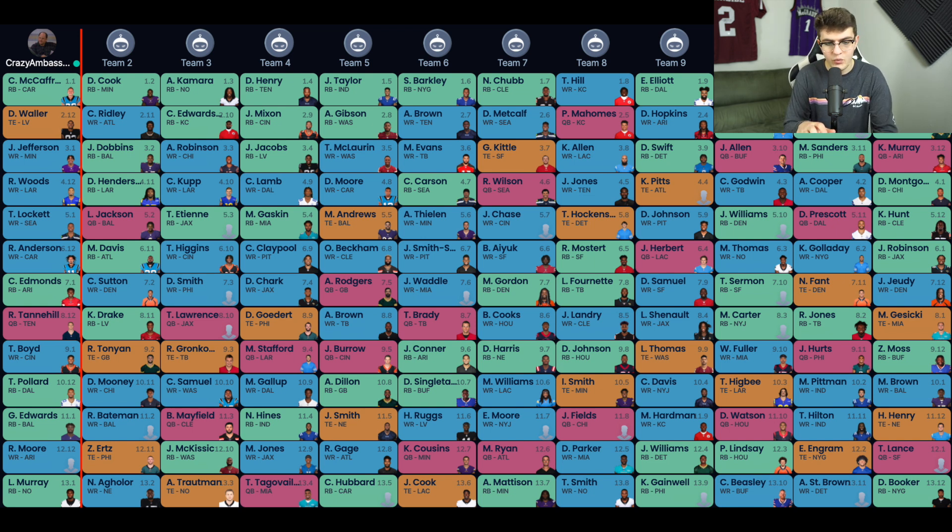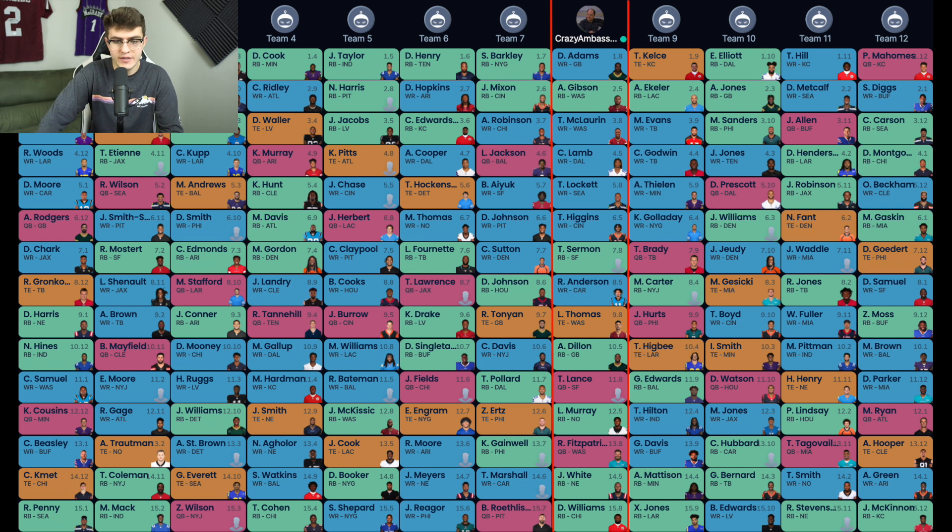We want to brace for impact — injuries, busts — and have more firepower stored in positions that bust less often. At the tail end of this draft, we grab Tannehill late, stack on Boyd in the ninth round — Boyd in the ninth round is just ridiculous value. Then we hammer late round running backs: Pollard for huge upside off the bench, Gus Edwards and Latavius Murray as perfect RB3 options. Put them in there and they might give you seven or eight points, and if they fall into the end zone, maybe 12-14.